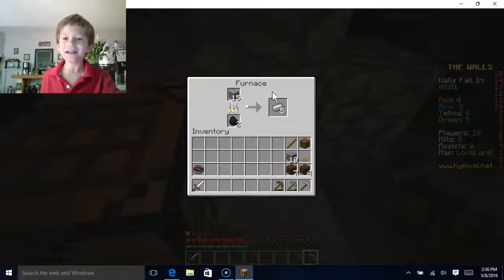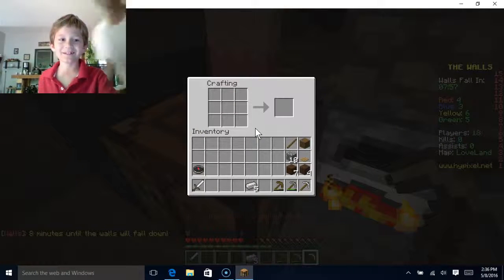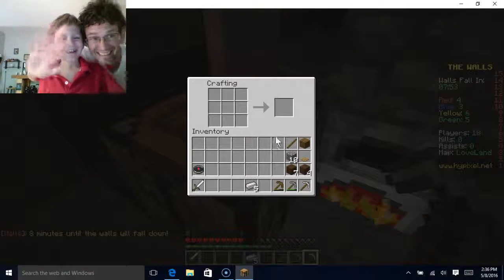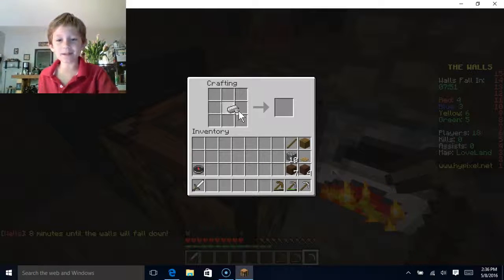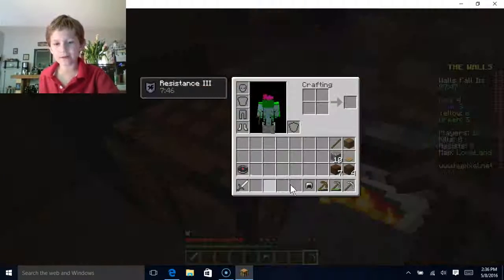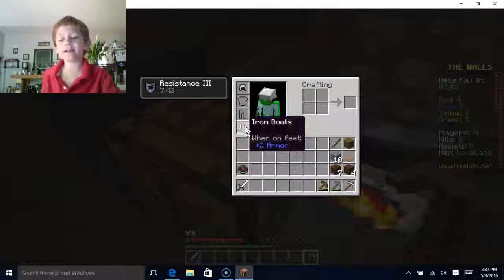Hello and welcome to a game of the Walls. This is my dad here and I am doing it mid-game. You can see that I already have an iron pickaxe, an iron sword, an iron helmet, and iron boots.